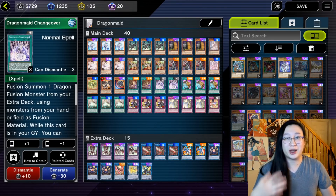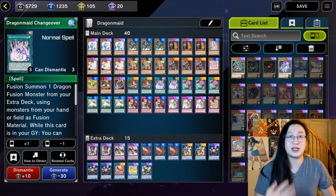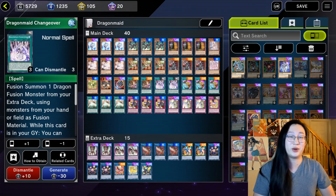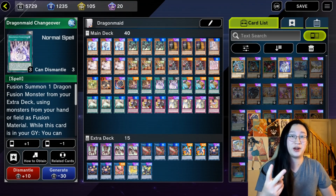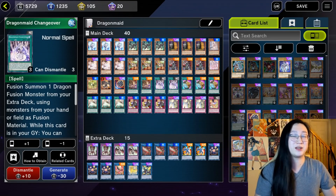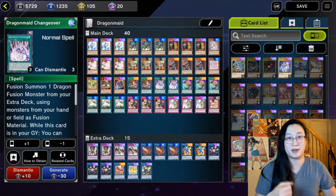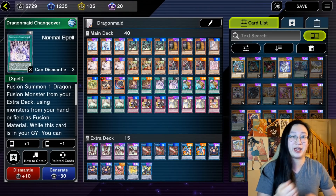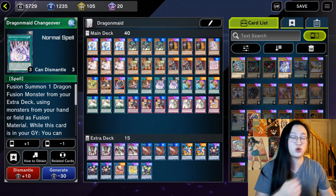So, brief history lesson. Dragon Maids was released in Mystic Fighters, a side set that included three of the worst archetypes of all time, including itself: Dragon Maid, Generator, and Math Mech. Dragon Maid's gimmick was that they had small dragon forms who were Dragon Maids, who would be able to tag out in the battle phase into their larger dragon counterparts.